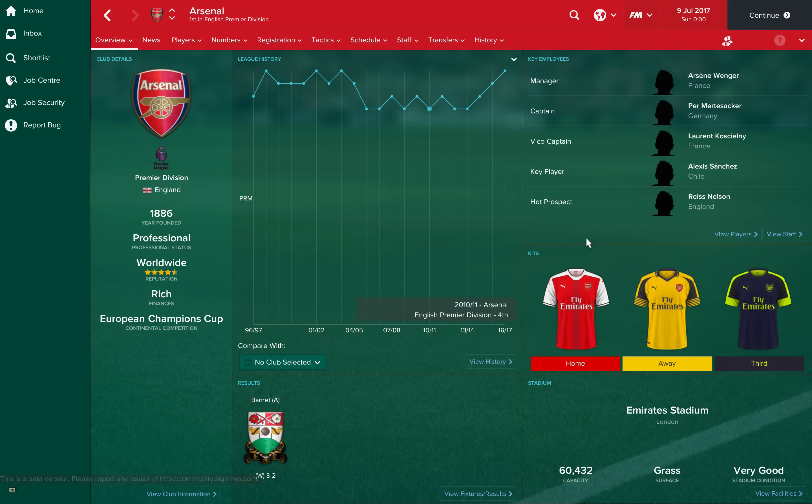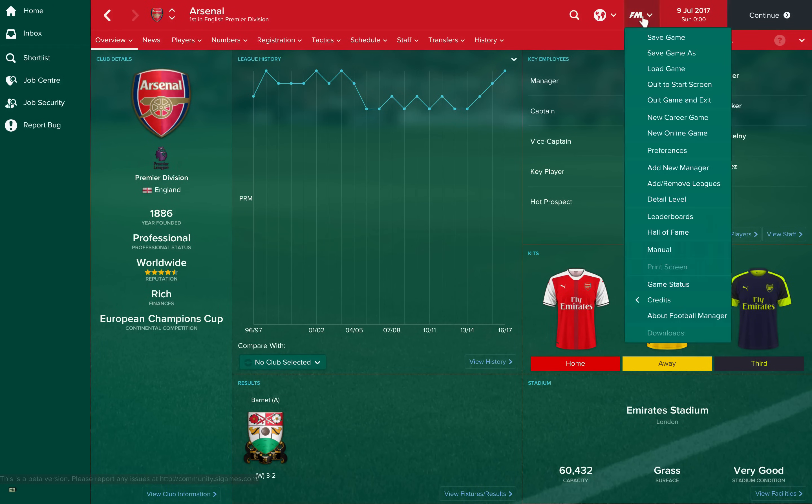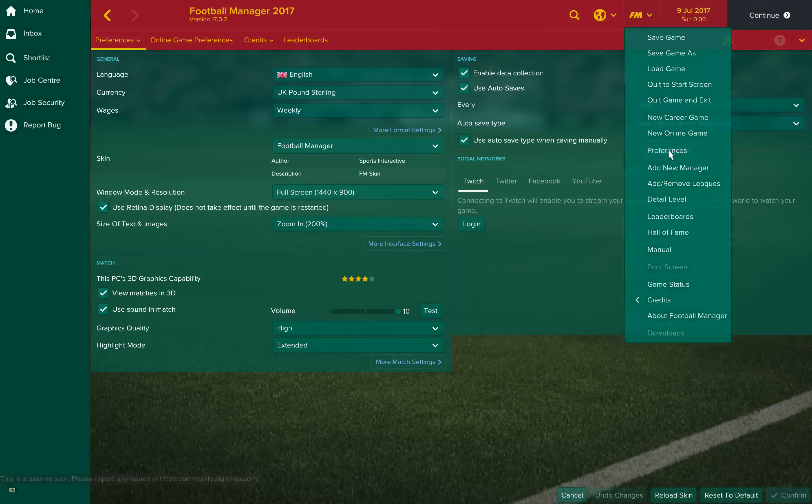Now back in Football Manager, you can see we still don't have faces on our players — these are the kits and logos I was talking about. Check out my other videos to find out how to add those. To get the faces, we're going to want to click on the FM button up in the top right and then go to Preferences.